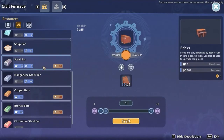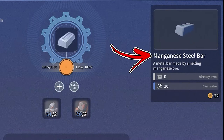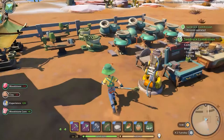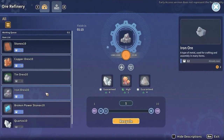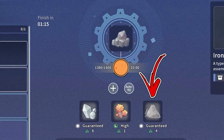Iron ore is a raw material used in your civil furnace in order to produce the manganese steel bar, normal steel bar, or chromium steel bar. In the late game, using an ore refinery, you can also convert it into some quartz, rose stone, and dregs.